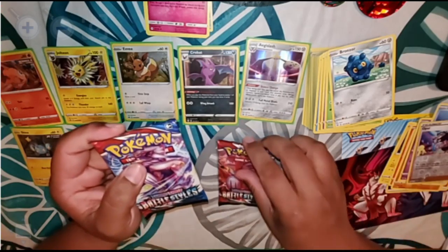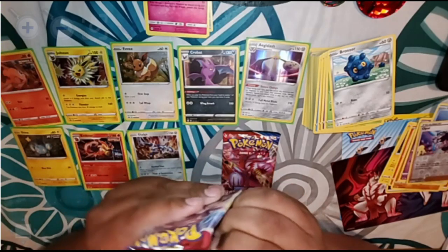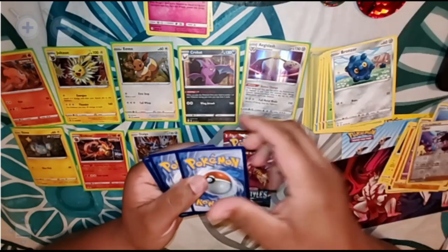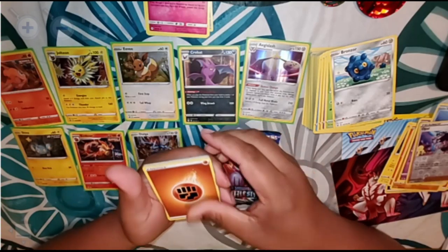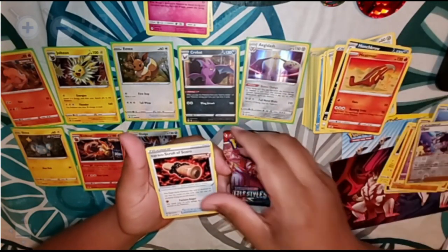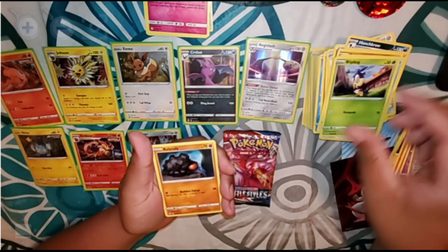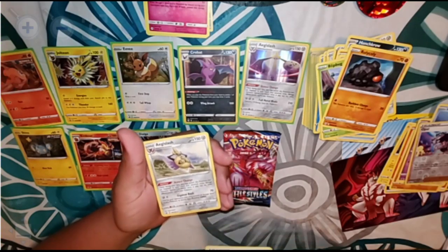We're down to our last two packs — the Battle Styles. Let's open them up. First one: Rock Energy, a Honchkrow, a Heatmor, a Squirrel of Scorn, a Zubat, a Cubone, a Frillish, a Blipbug, a Rolycoly, Reverse Holo Tool Jammer, and for our rare we have an Aegislash.